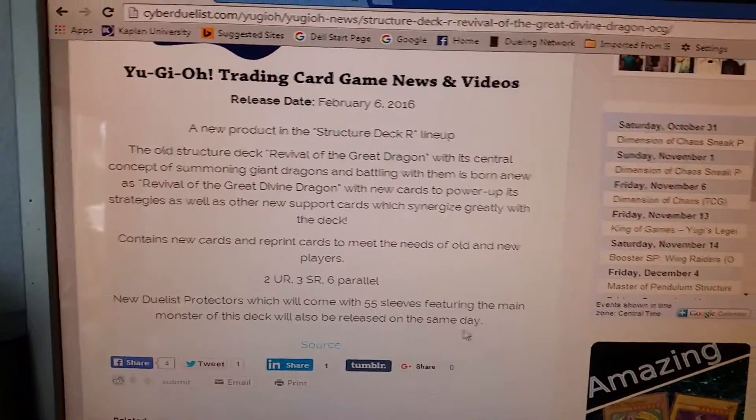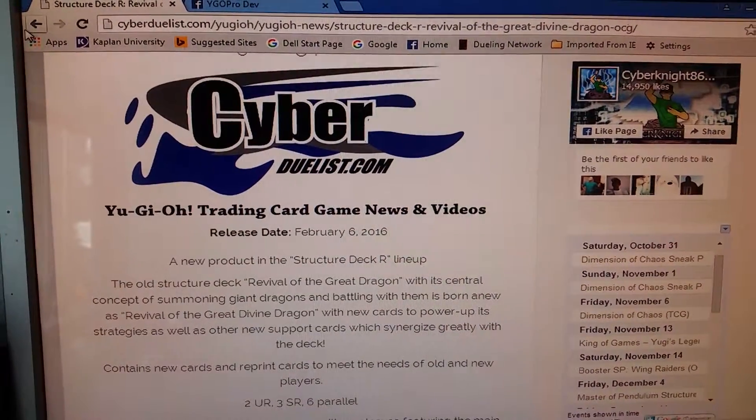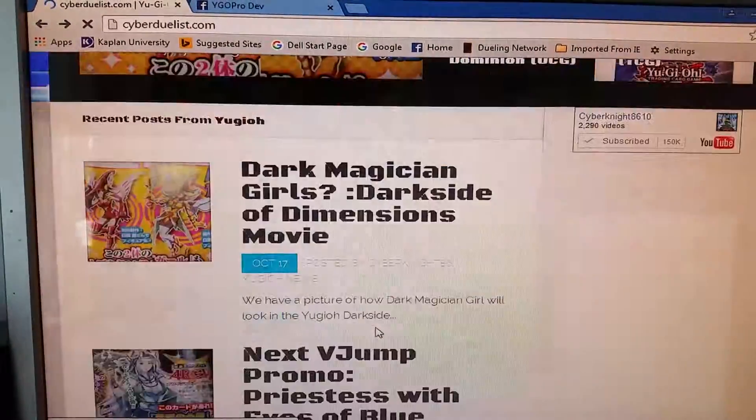Now I know for sure this structure deck has to deal with it, but I'm not sure if you're going to have Felgrand Dragon — not the XE Gemini, I believe.